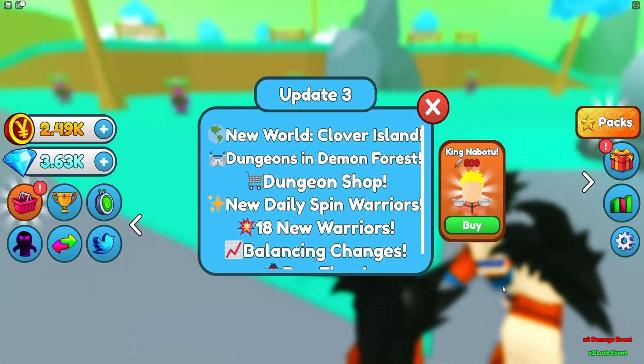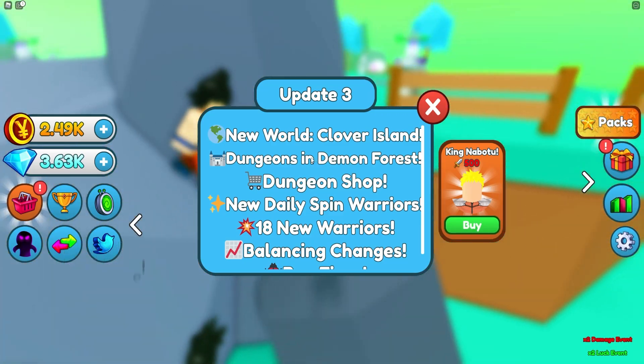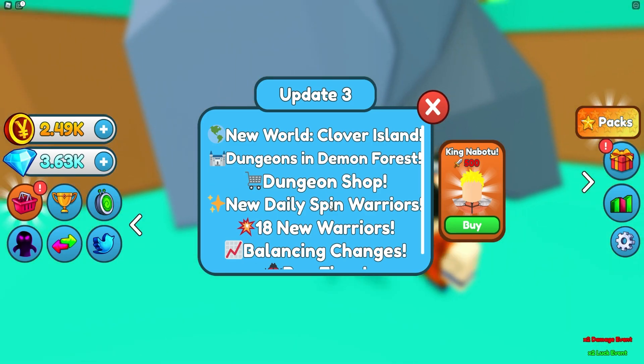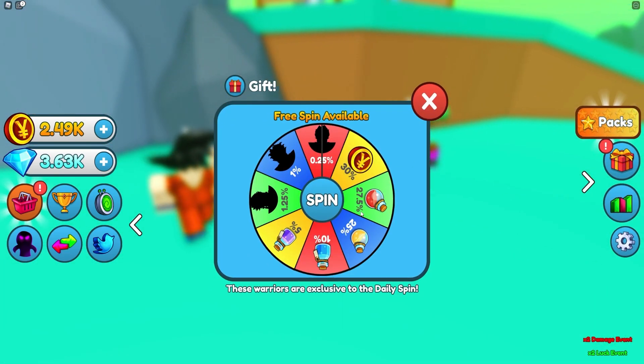Today we are inside Anime Warriors Simulator. A new update has come out — Update 3. We have a new world, Clover Island, dungeons in the Demon Forest, a dungeon shop, a new daily spin, 18 new warriors, balance changes, and bug fixes.